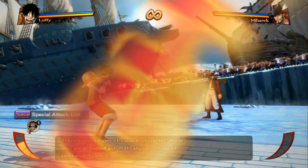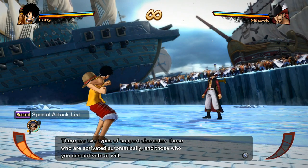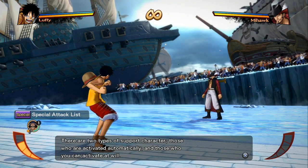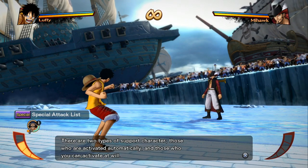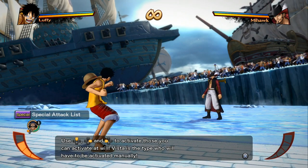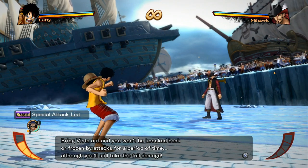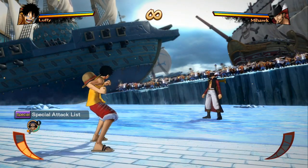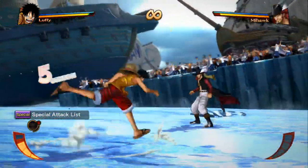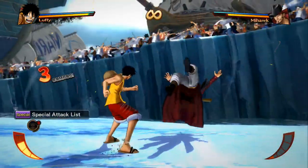Marineford pretty much sends the toughest enemies at Luffy that are allied with the marines — he like faces everyone. The game is going to explain support characters now. There are two types of support characters: those who are activated automatically and those who you can activate at will. Use the D-pad to activate those you can activate at will. Vista is the type who has to be activated manually. Bring Vista out and you won't be knocked back or frozen by attacks for a period of time, although you'll still take full damage.